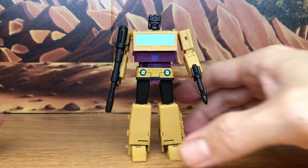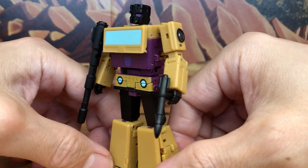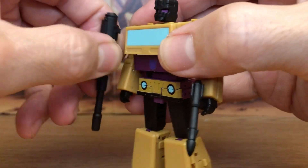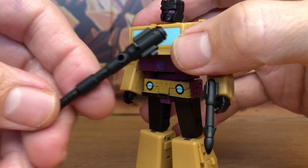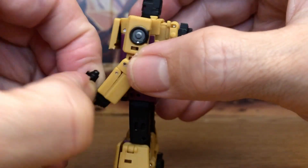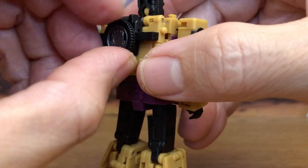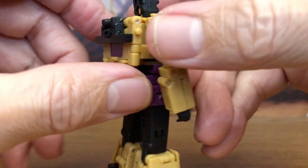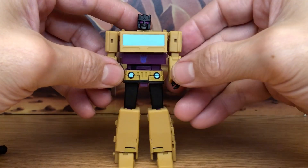To transform Swindle into his alt mode, the first thing as always is to remove all accessories. Untab his shoulder cannon, untab his rocket gun, and untab the parts forming the tire on the back.